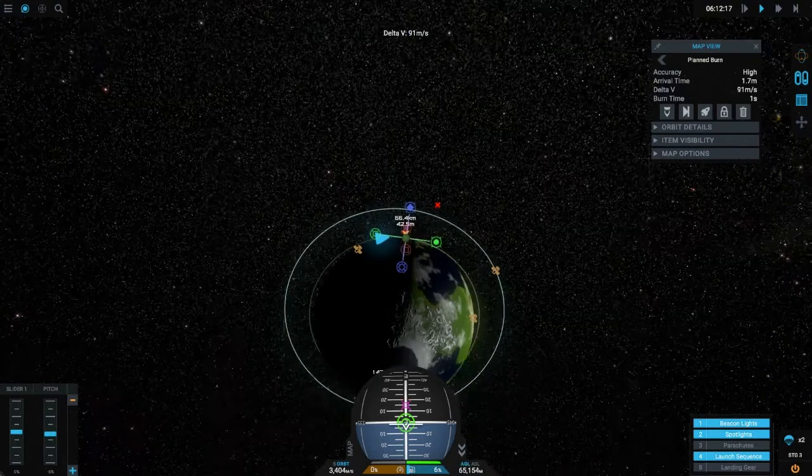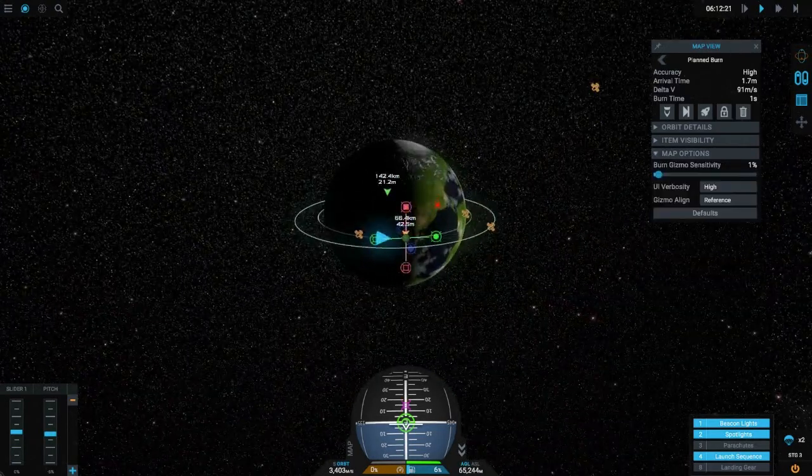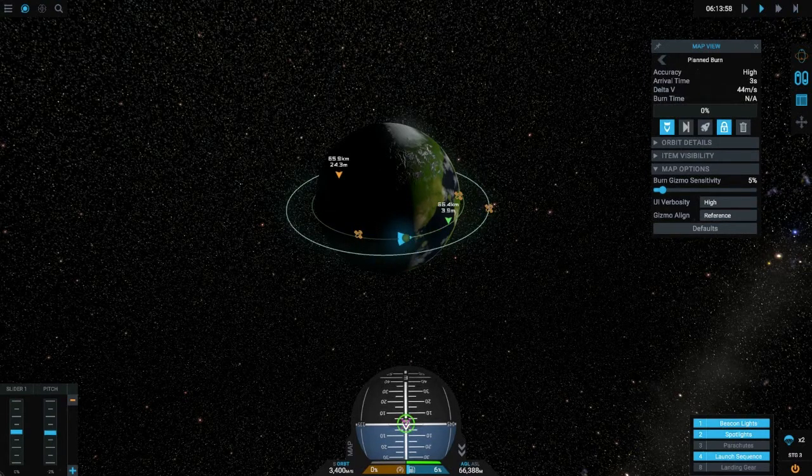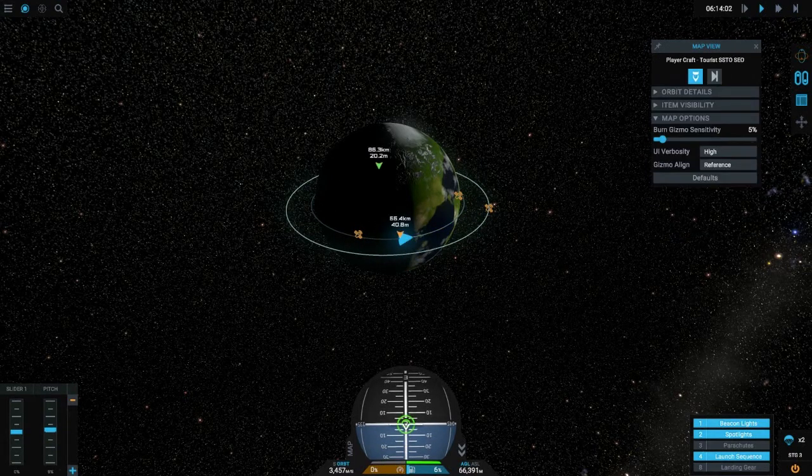We're really close now. For the last stage, I'm going to add a planned burn to just give us a little bit more thrust and put us into a proper orbit. After that, we will look at possible landing locations and then begin planning our deorbit burn.